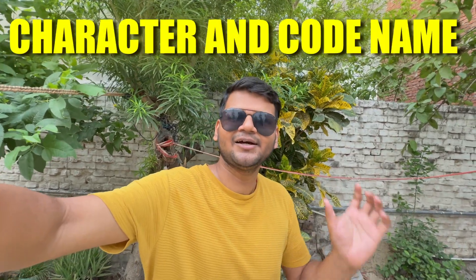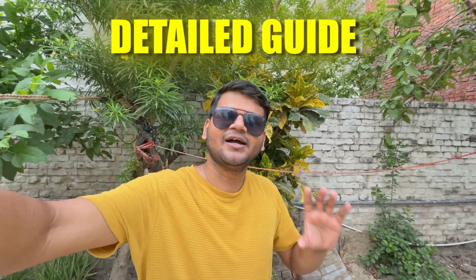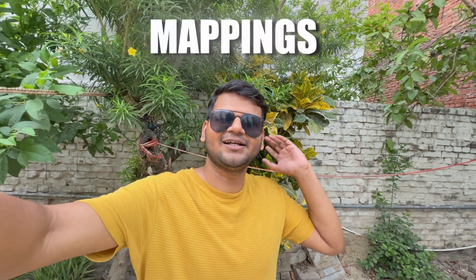We can use the files tab to export the fully textured model in Blender. In today's video I will tell you how to find the character in the files tab, their codename, and how to import them in Blender. This will be a completely detailed guide covering Rival Sporting setup, mapping files, and how to fix this error.